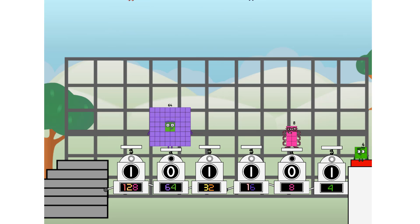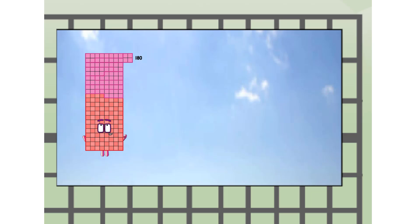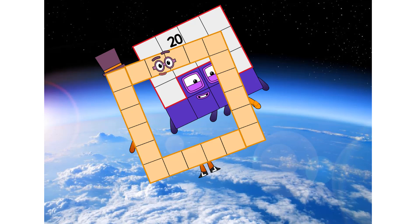We're way up high — amazing. But not a square. Wait and see. We're two squares. The edge of space. Nearly there.